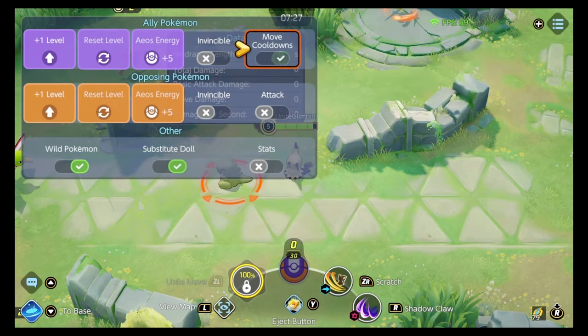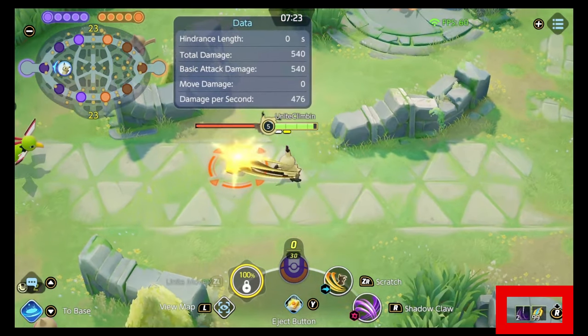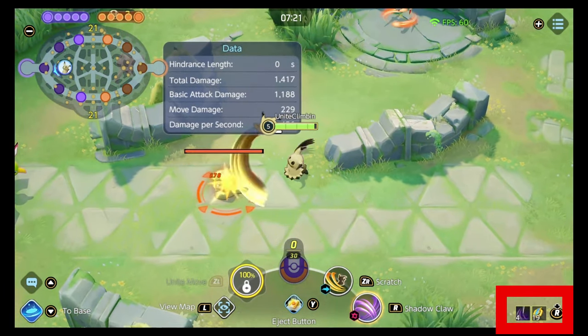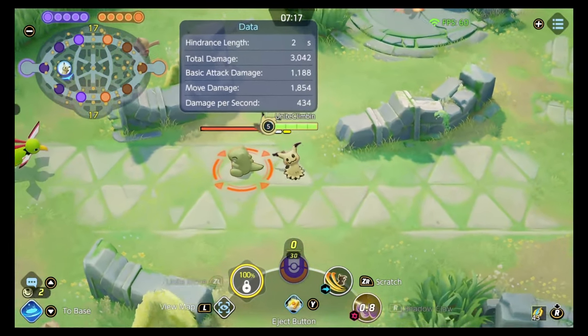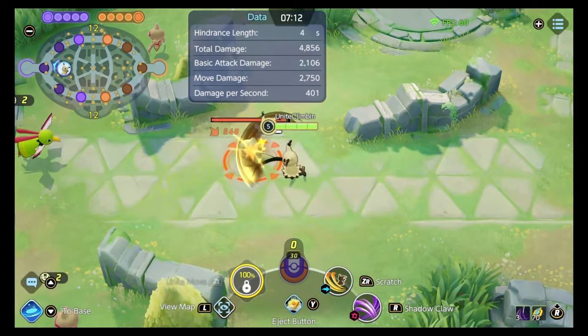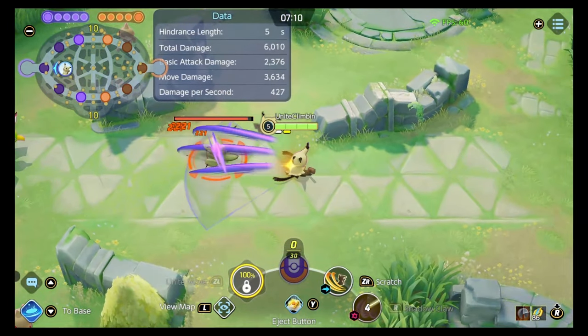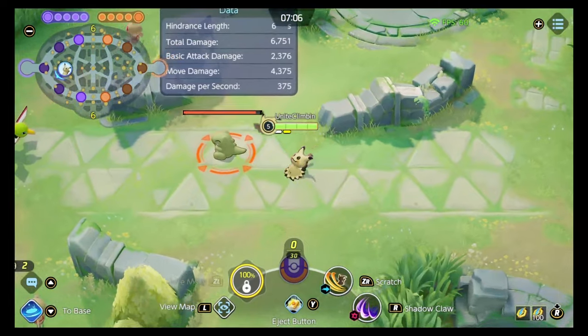With cooldowns turned off, you can see in the bottom corner of the screen a little counter. Now it's up to four, and you can use Shadow Claw — that counter indicates the number of additional hits Shadow Claw will do. If I get that counter up to four, it'll do one, two, three, four, five hits. So you want to make sure you've got those stacks ready to go.